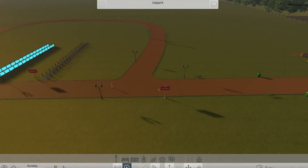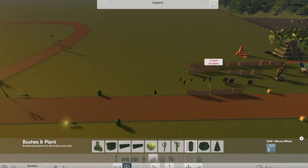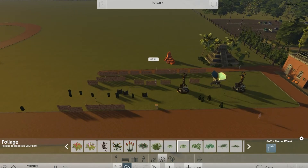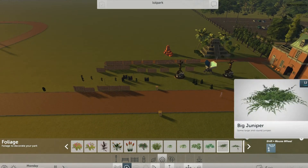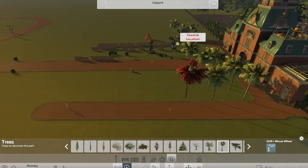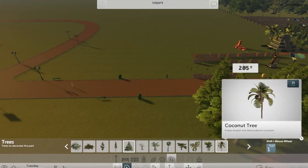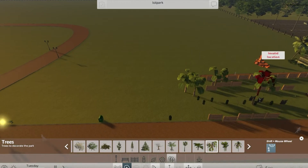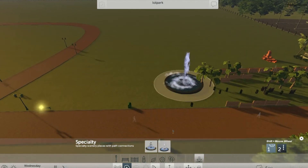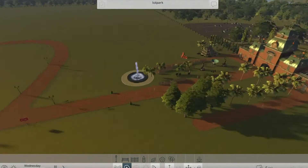We also have plants — different plants, not that many but nice. Some flowers, some trees, very nice. And we have water fountains — two of them. So that's basically what we've got right now besides the roller coasters.